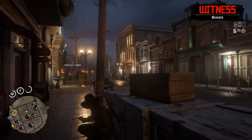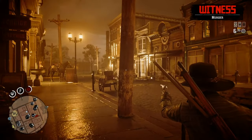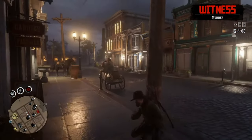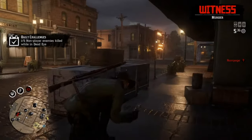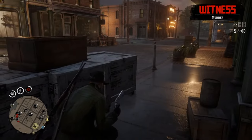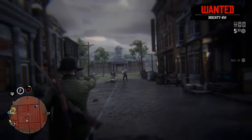For PC, it's a little bit different. Just make sure you have enough Deadeye in the meter. And then you're gonna want to press Caps Lock or the middle mouse button — both of these will do it, depending on your preference. And once you're in the slow-mo Deadeye mode, you're gonna want to hover over the enemies and press Q. You just press the Q button as you move your cursor over the enemy and it will mark them with the red X. And then you can fire and shoot them as well, the same way as on console. And it's as simple as that.